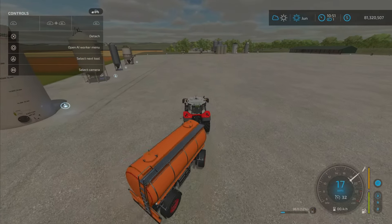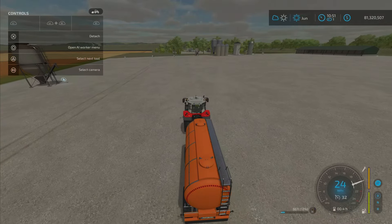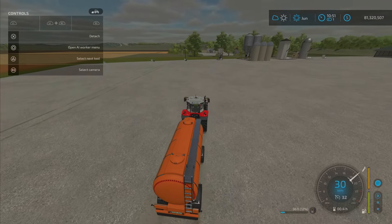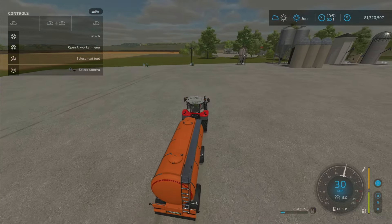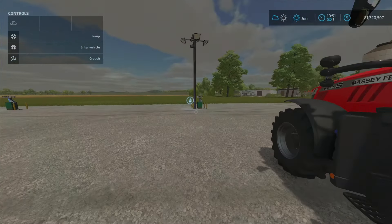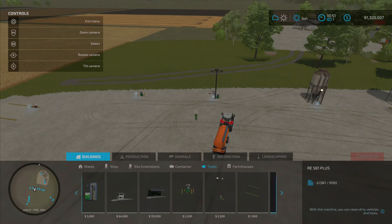It's a nice design and it comes with lights — not too bad. We'll zip back over there and I'll show you where to find it in the construction menu.